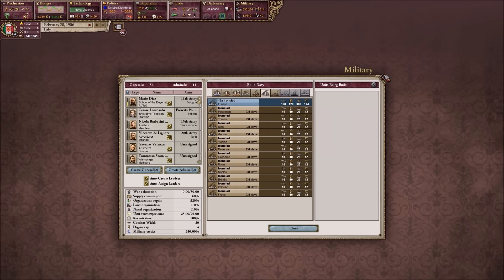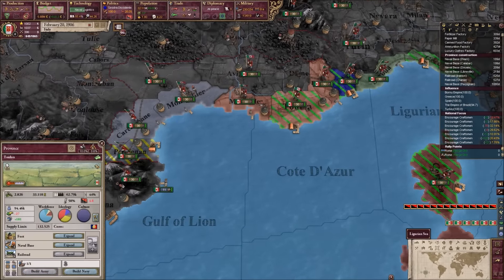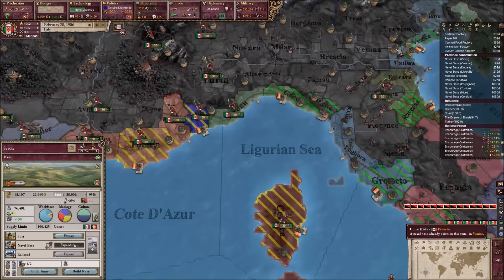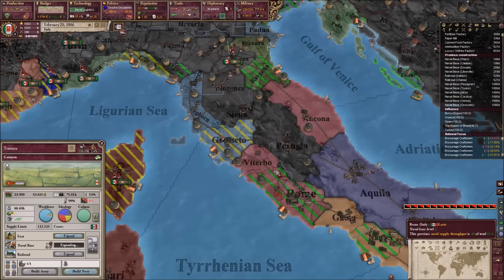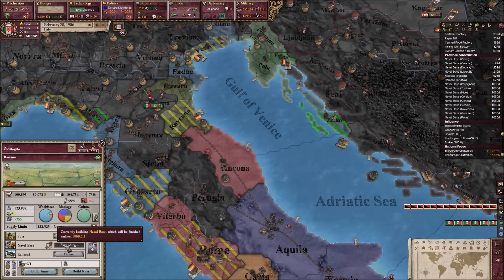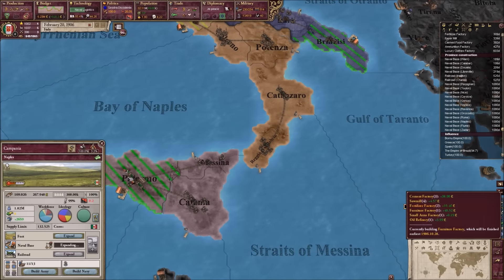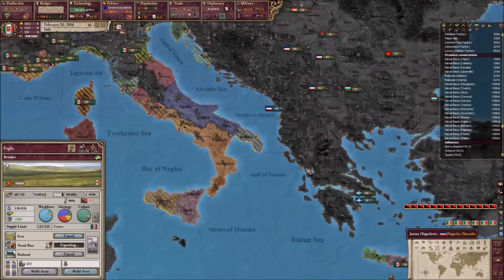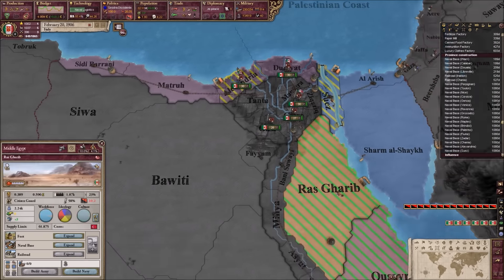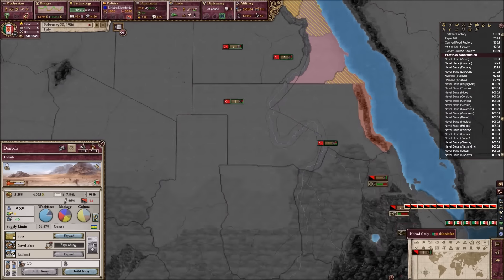So, navies. We can build monitors and ironclads now. So now we can start expanding to level four. With all this money, too, it really helps. So I think we had a naval base in Sardinia, but it got destroyed because Corsica had a better one when we conquered that one. Alright, and all these level fours. I believe level four is required to build battleships - level four creates battleships, level five creates dreadnoughts, which is why we want level five. The bigger the naval base, the better.